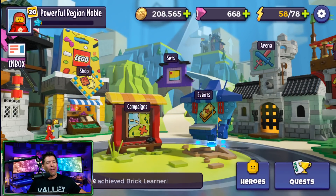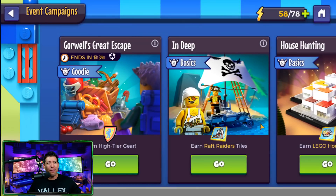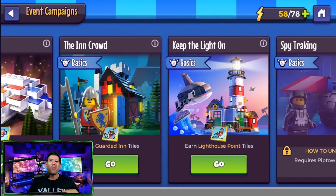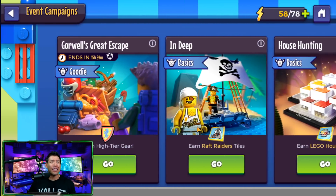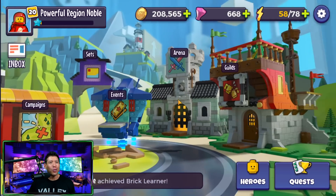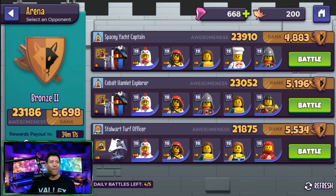In addition to sets, we also have events. Some are permanent events designed for beginners, and some are limited-time events — like Cornwall's Great Escape, which only had 15 hours left. Other events like In Deep, House Hunting, and In Crowd are more permanent and beginner-focused, and they help you unlock some of those sets we just talked about.